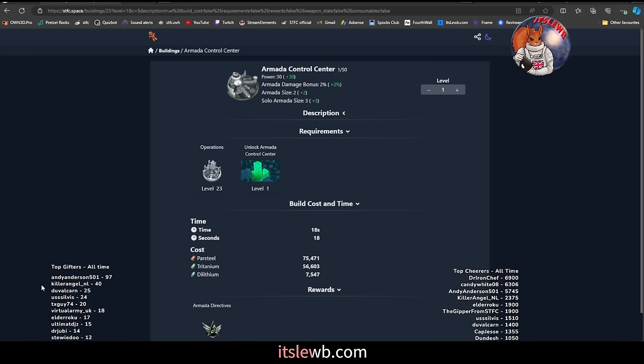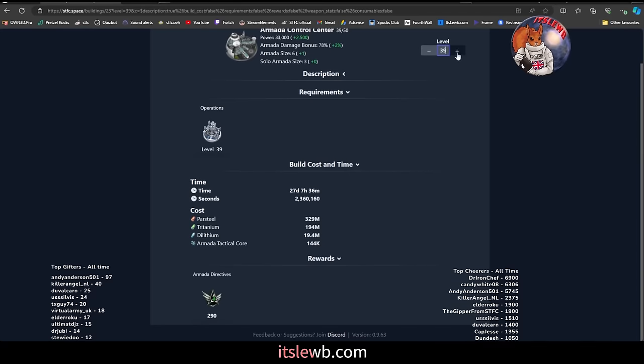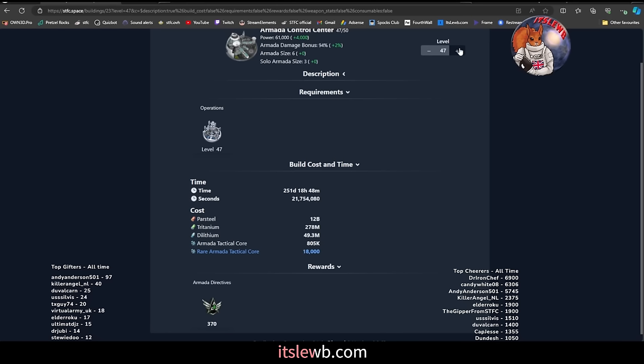Here we see the armada control center. All the way up to level 39 it requires standard cores. Once you go to level 40 it needs 400, 650, 1,300, 1,952, all the way up — with the big levels being really tough. Level 47 requires 18,000, 27,000, 36,000, and then 90,000 rare cores to go from level 49 to 50.